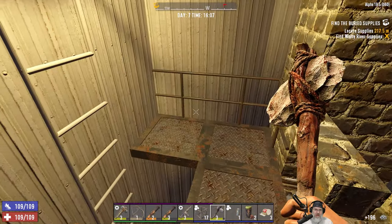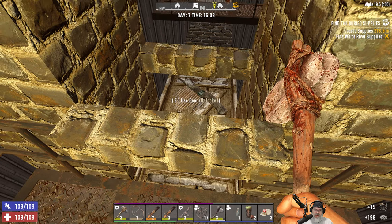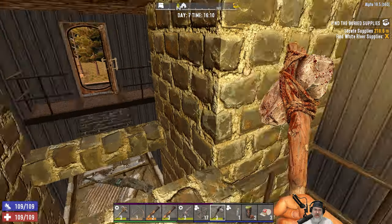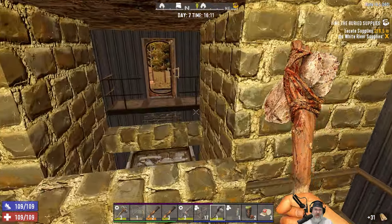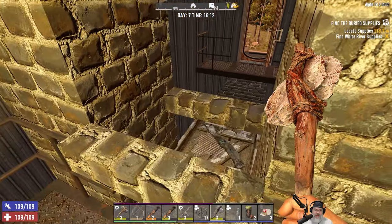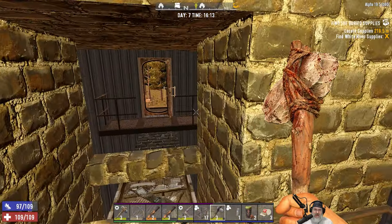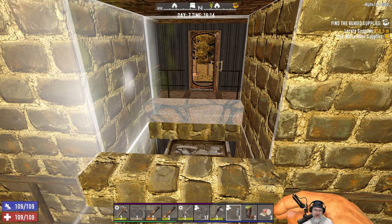I think we're in good shape here. And if we start to get overwhelmed, we just close the door and bye-bye zombies — they have to cycle back through again. So that's pretty much all we have to do for this Horde Night design. I think we're ready to go. I can't think of anything else at the moment that we should do here.